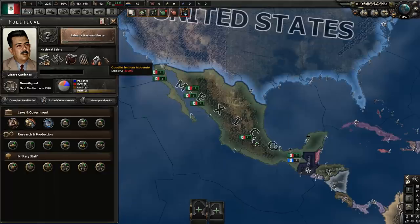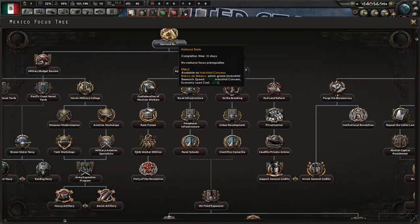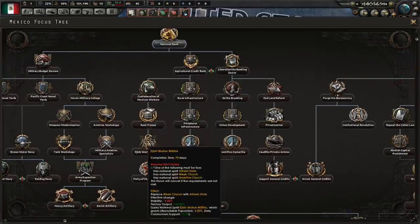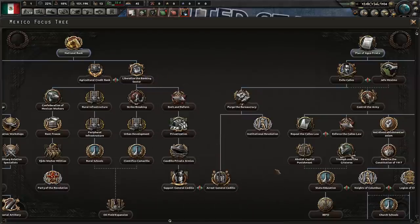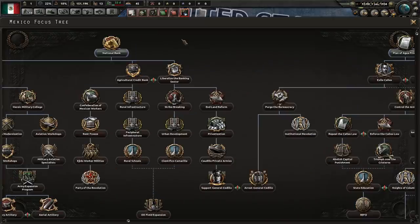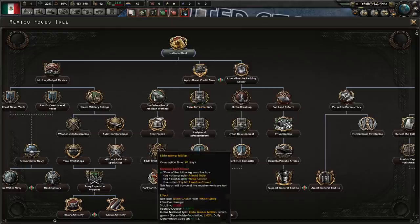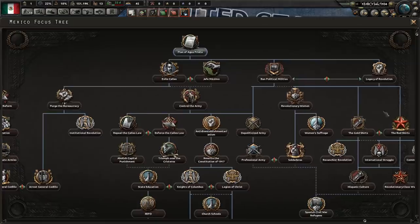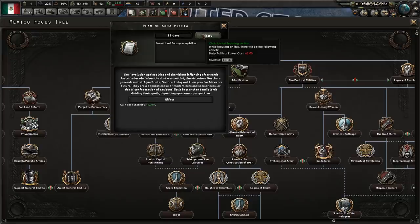Our goal here is to get Trotsky to lead us, and for that we need to go communist. There are actually two communist paths: we can go from National Bank, which excludes the peaceful resolution of the rogue general's issue, or we can go with the red shirts. I've devised a path that gives me most of what I want, but not all. So we're going to ignore the National Bank path completely and instead go with the red shirts. But we also have to avoid certain focuses, because they will make Trotsky not welcome in Mexico.